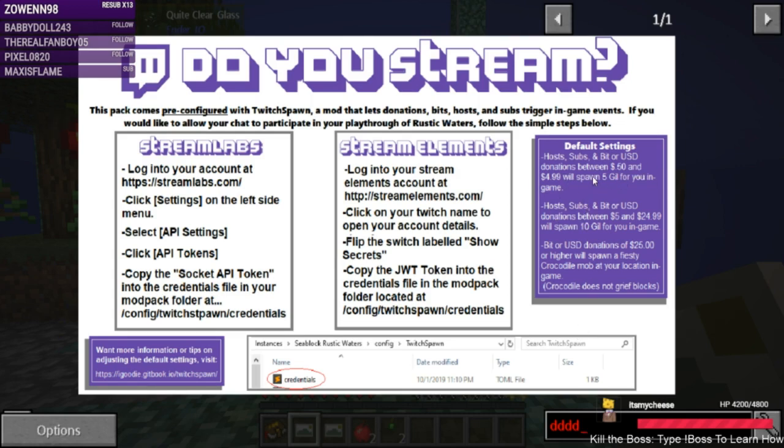For those of you who just subscribed: what this does, if I'm able to use it, is that every time you guys send me hosts, subs, or bits — whatever I configure it for — it will give me money to use in-game, or it could be really bad for me and give me crocodiles to death-fight. So we're gonna see if I can do this even though it's on a server.